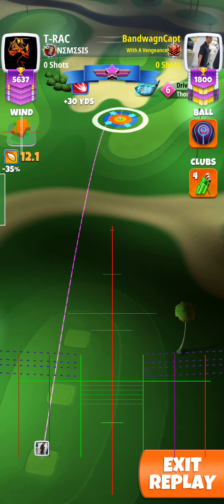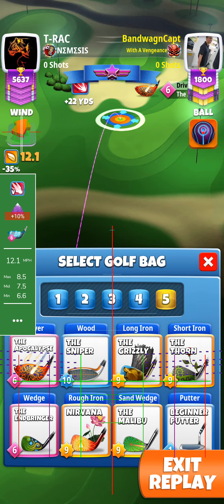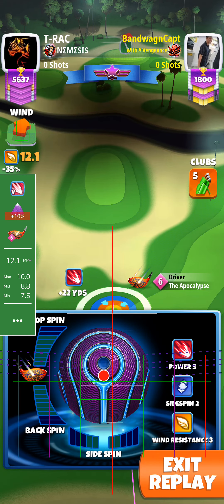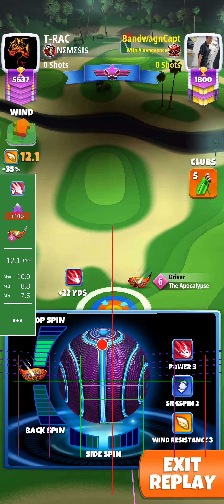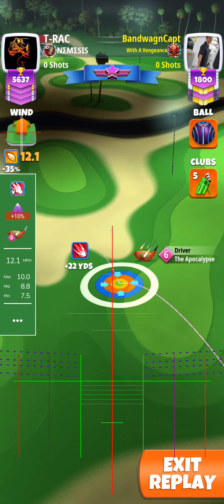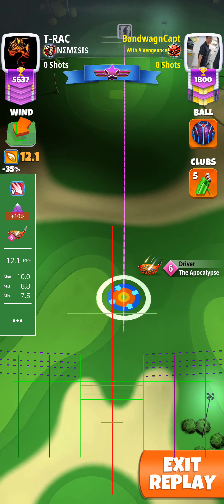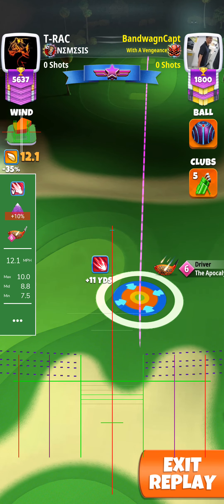Using Boris's guide here. I forgot to switch to my APOC for my last shot, so I don't even know if this is a no move target for APOC 6. Nonetheless, for 12.1 it's going to be 6 top no side, then plus 10% max, and then push up — I pushed up to plus 22 yards.